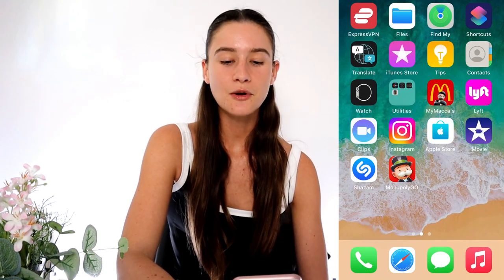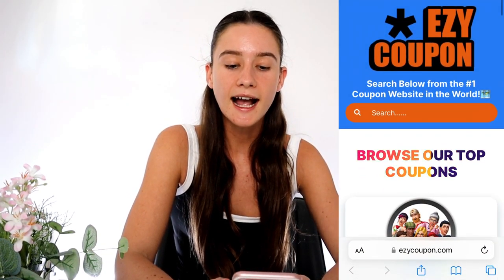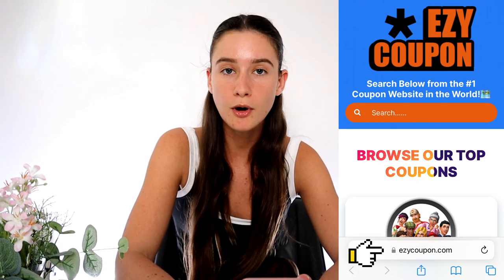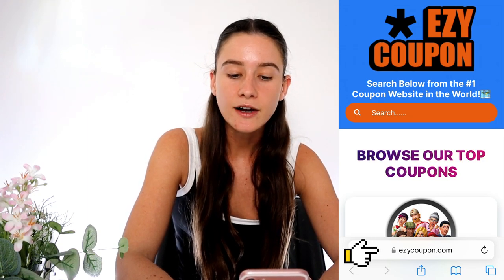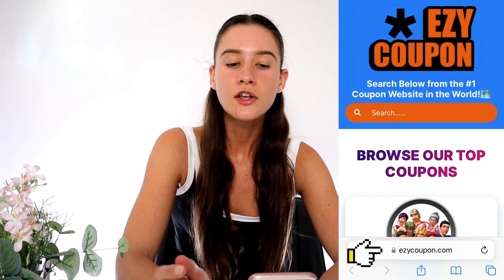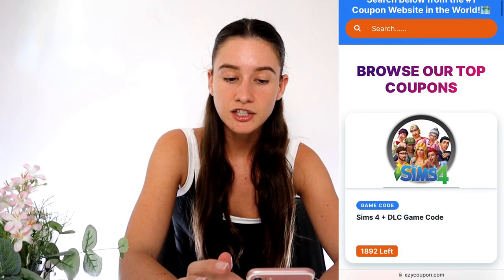Okay, so what we're going to do is go to our favorite search engine — I'm just using Safari — and type in this website URL. It's called EZYCoupon.com, spelled E-Z-Y-C-O-U-P-O-N dot com. Once you're on this website it should look like this.